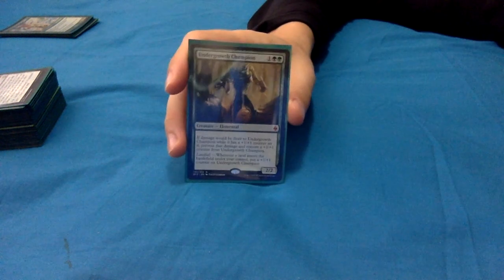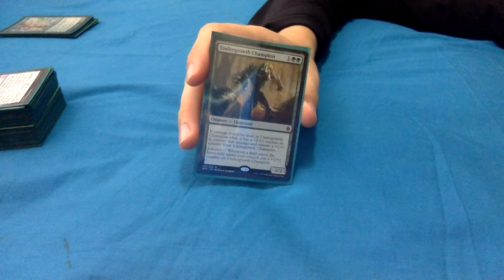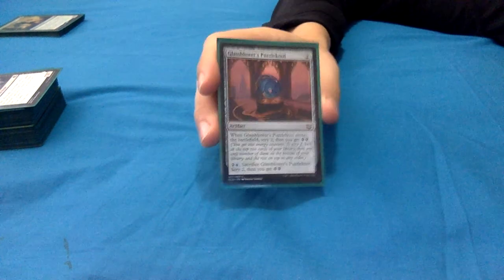There's also Vinelasher Kudzu - a similar card that just has the Landfall ability, costs 1 green less and is a 1/1 instead of a 2/2. I ended up taking that one out because it was essentially the same as Undergrowth Champion, but it's a decent alternative worth looking at.